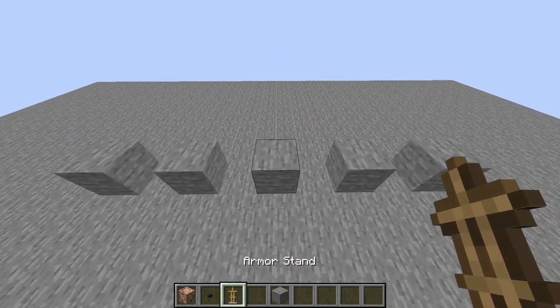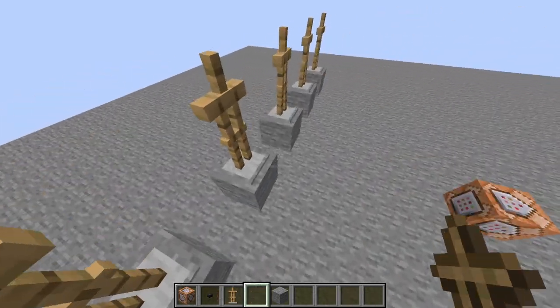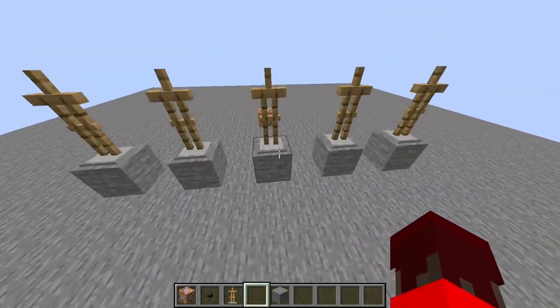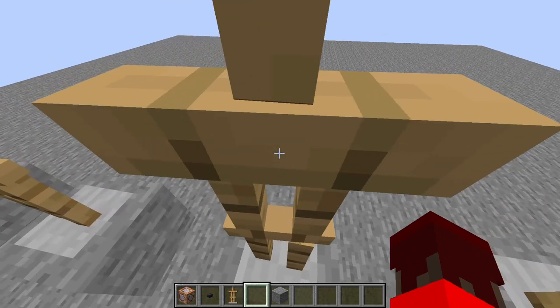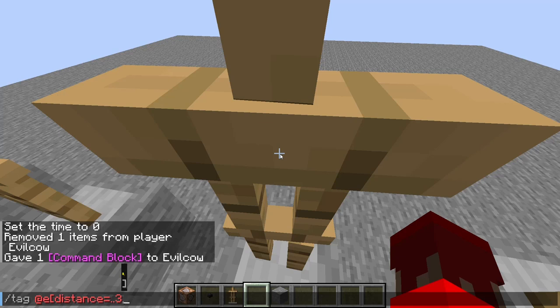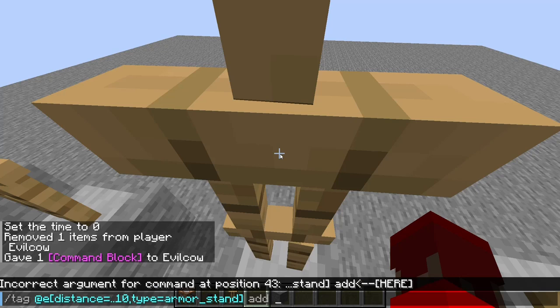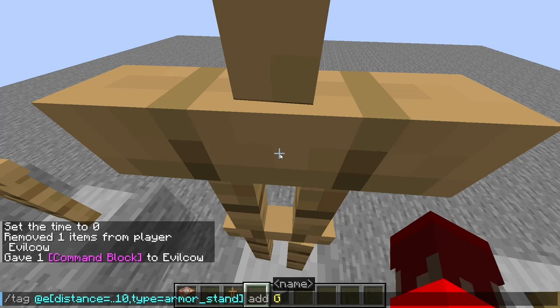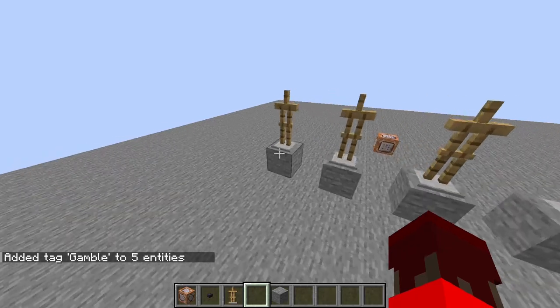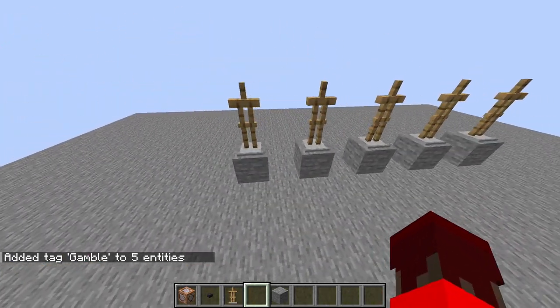We're going to grab an armor stand. Since these entities don't move, I'm going to place five of them right here. In order to tag these armor stands differently so that it doesn't set blocks beneath anything else, you're going to do slash tag — all entities within 10, type is equal to armor stand — and give it the tag 'gamble'. So now these five armor stands have the tag gamble, so we know it will only spawn underneath these five.